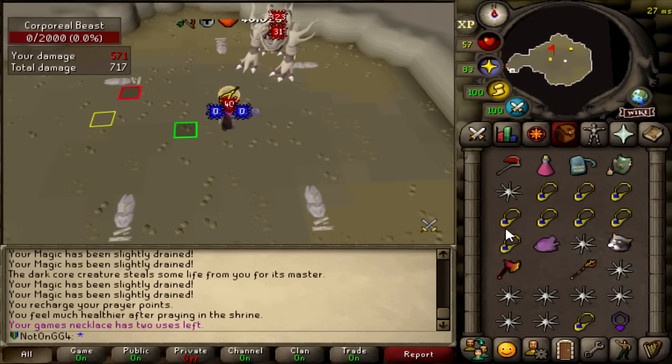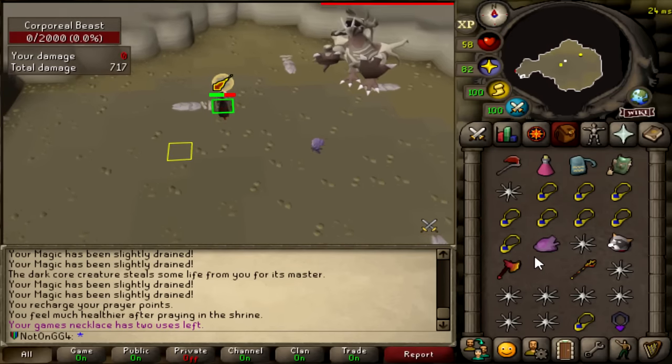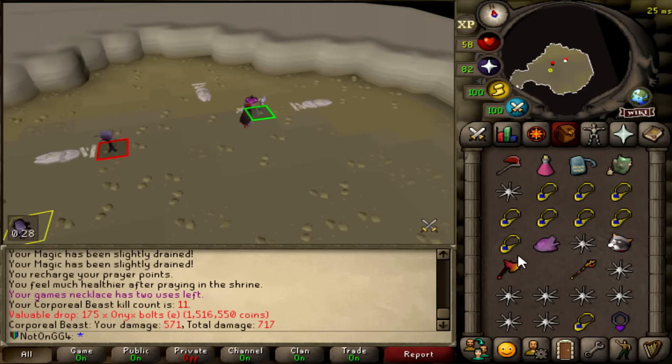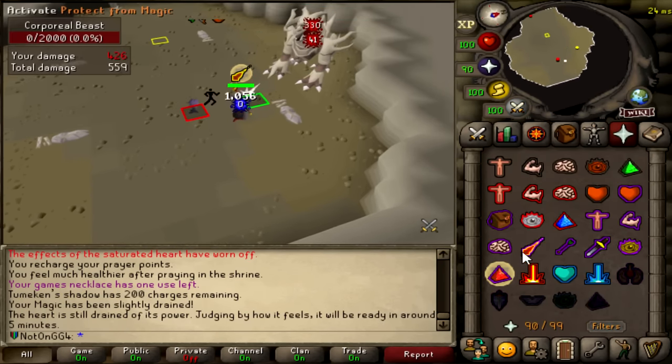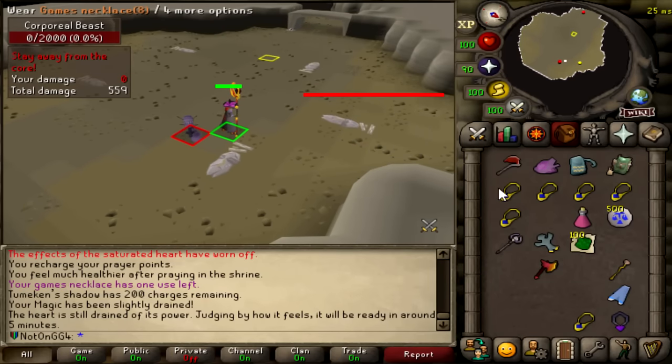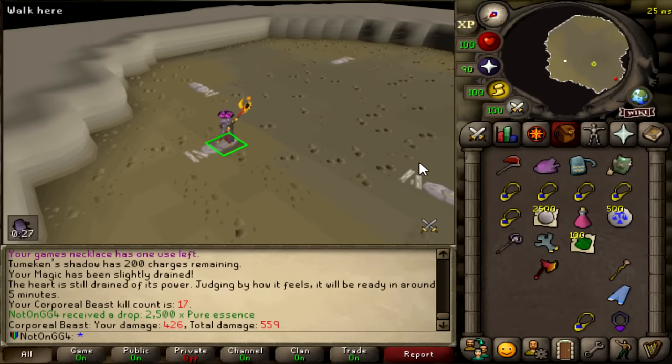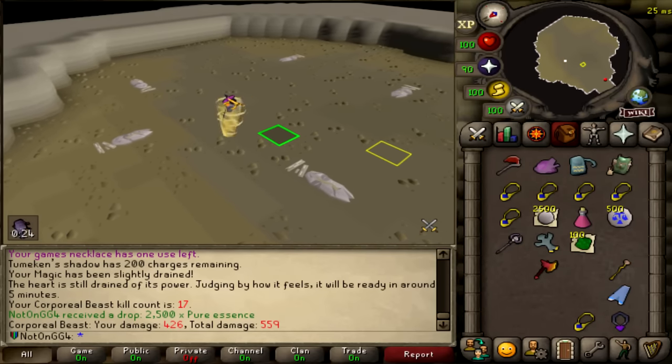Onyx that hoe. Onyx bolts. Last kill for now. I'm going to go to woodcutting and just chill a bit while I get the video up. Pure essence - damn it. I was like, come on. But unfortunately not for sure.